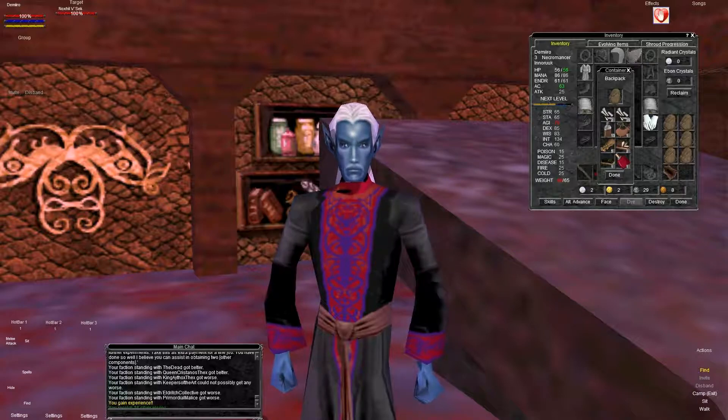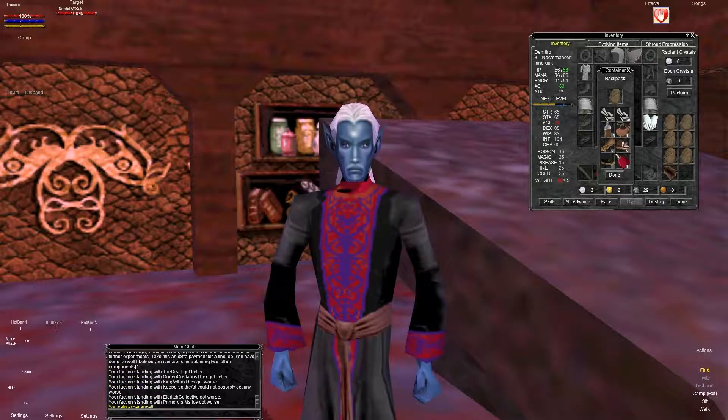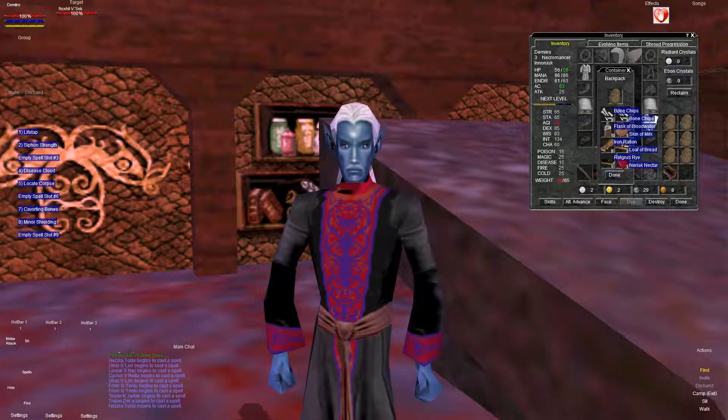And the faction standing — you always want to make sure you check those out to make sure you didn't get bad or good faction with somebody you weren't planning on. So you've got 'The Dead' got better, 'Queen Crystana's Thex' got better, 'King Thex' got worse, 'Keepers of the Art' could not possibly get any worse — so apparently I already started the game with as bad a faction as you could possibly get. 'The Collective' got worse, and 'Malice' got worse. Overall, pretty much 4 out of 6 got worse and 2 got better. You need to be careful with your faction in this game because it can really mess things up for you later on. But doing quests in the city that you start with usually are a pretty safe bet.